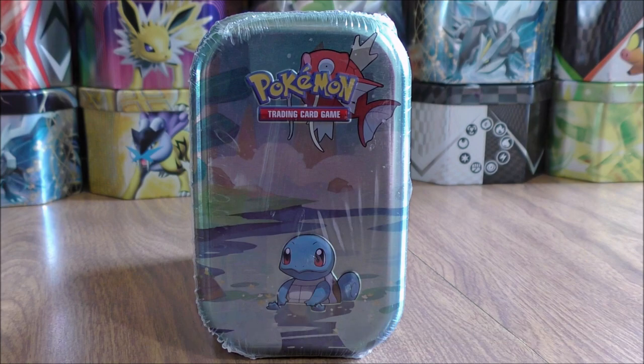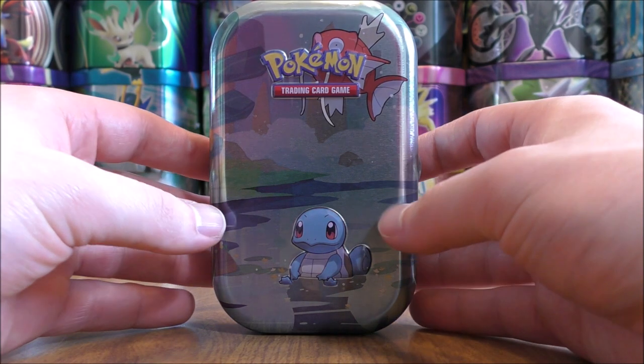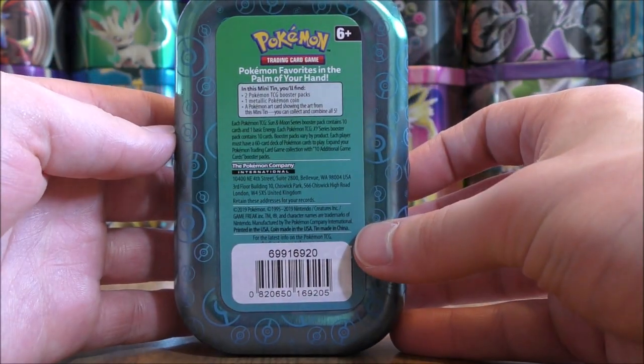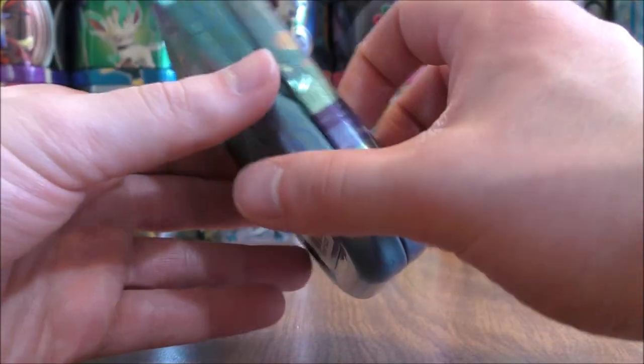Inside the tin, you get two Pokemon Booster Packs, one of five special collector's cards, and then a Pokemon Coin. The plastic wrap is off — I can give a good view of it and then show the contents on the inside. Really nostalgic artwork-wise, and if you take the sticker off the back, you can actually see the artwork when you combine all five of the collector's cards.